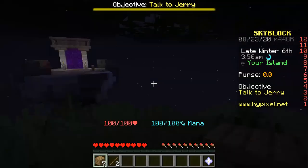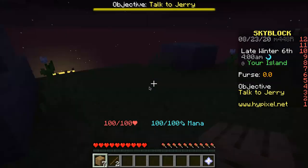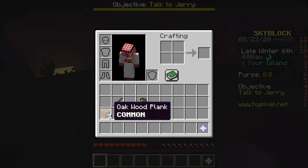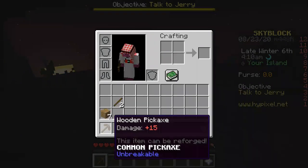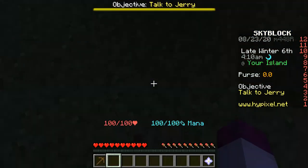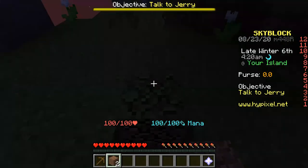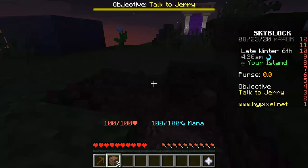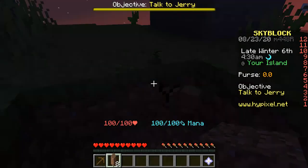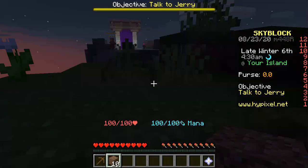Do I have any chest or anything? No, I don't. I'm not going to waste my wood on that. I'm going to use cobblestone — actually, I'll use dirt. Dirt's actually fine. Okay, let's try to climb to him.